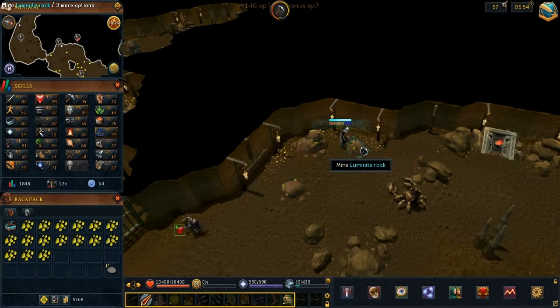This is pretty AFK, you can do it on mobile. Honestly, while you're at work, just tink tink tink — click every once in a while and just let your dude mine away.